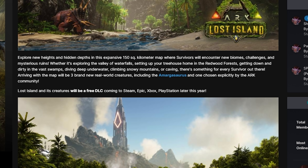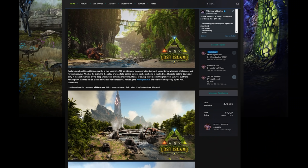Arriving with the map will be three brand new real-world creatures, including the Amargasaurus — I believe I'm pronouncing that right — and one explicitly chosen by the ARK community. So we're going to have a vote going on pretty soon. If you have ideas of what creatures you'd like in ARK, make sure you submit them. The Lost Island and its creatures will be free DLC coming to Steam, Epic, and all the important platforms later on in the year.